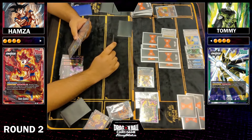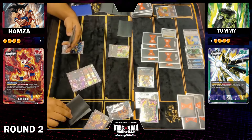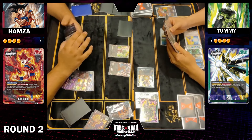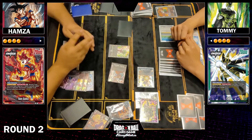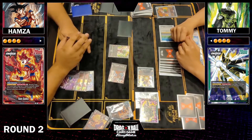Topku is really going to struggle getting the Android off the board. He wants to take a life to get to three and awaken, but the Android sitting on the board for another turn becomes more threatening. Topku decides to hard-cast the Kafla — when in doubt, Kafla — then brings down Gohan, which gets plus 5k when the leader is awakened. On swing, Gohan grabs a life and minuses something by 15k, bringing Topku down to three lives where he really wants to be to start cheating cards out.